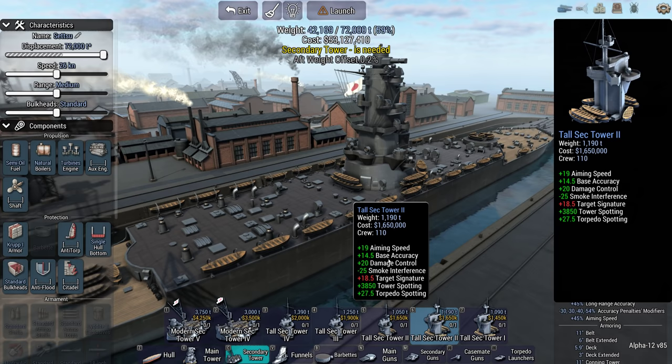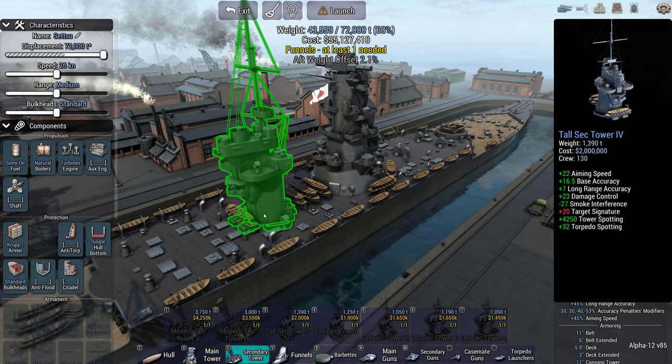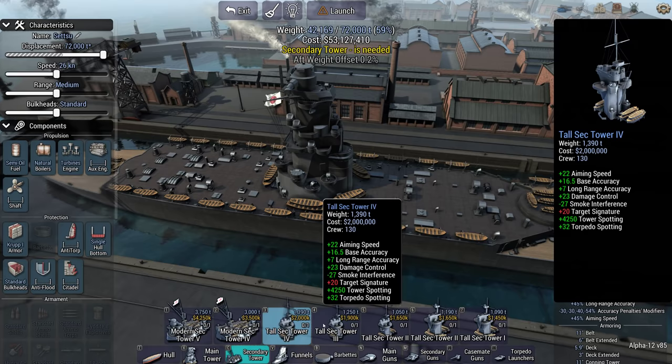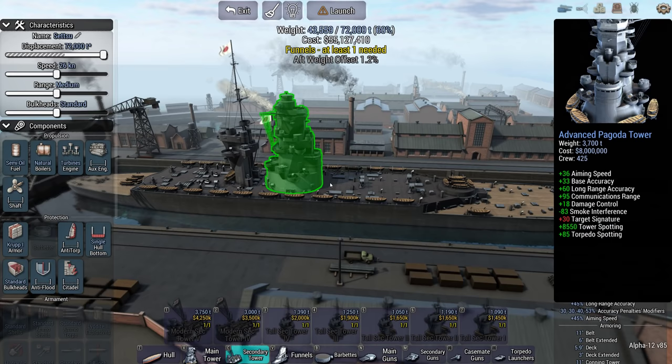Similar looking, and then we have the moderns, which are the big ones. Look at that jump — that is a light tower. Look how little superstructure there is on this ship.